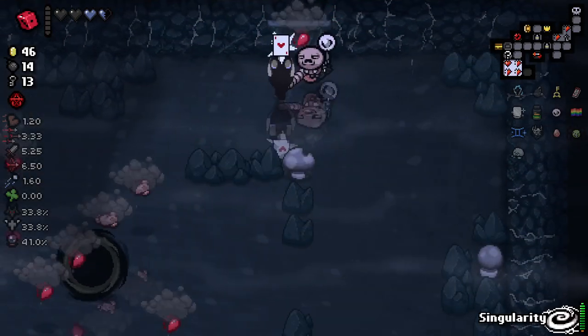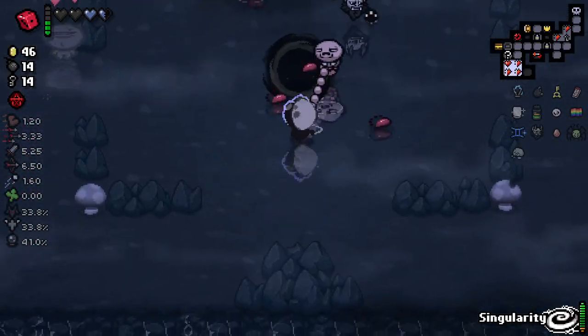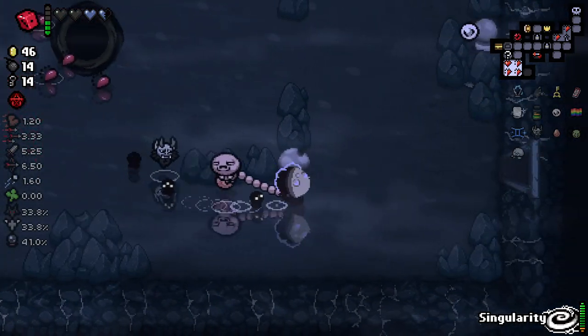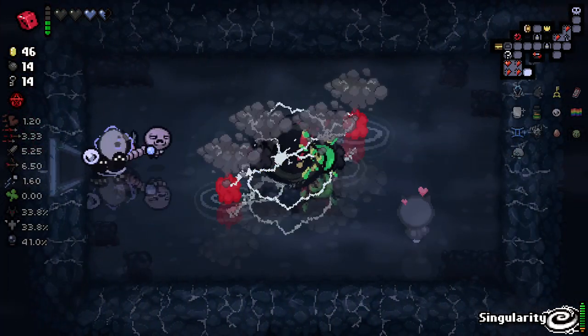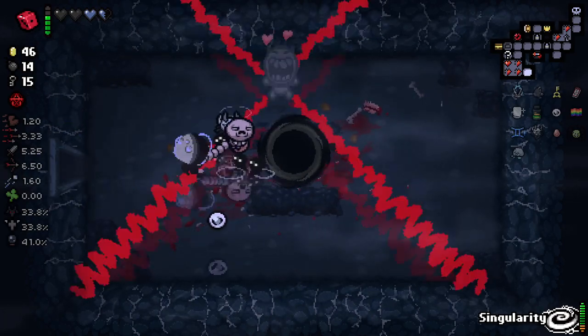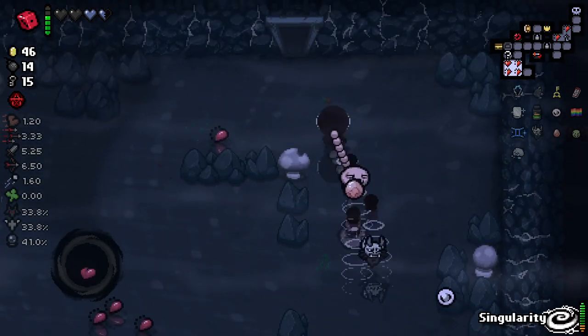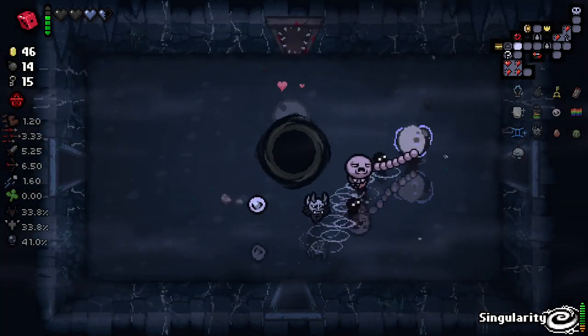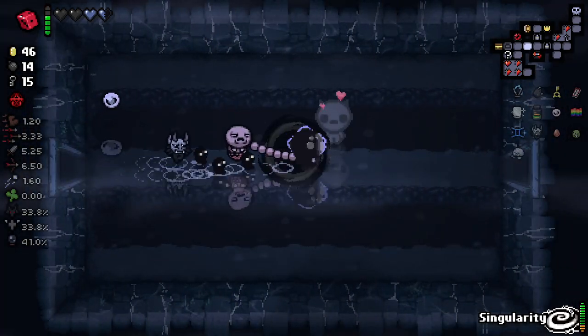In this room we'll use our Ace of Hearts. Unfortunately, nothing great, but I'll take it. Lodestone plus Jacob's Ladder is incredible too — because when a Lodestone tear and a Jacob's Ladder chain proc at the same time, it latches onto every single enemy available. It's pretty crazy.